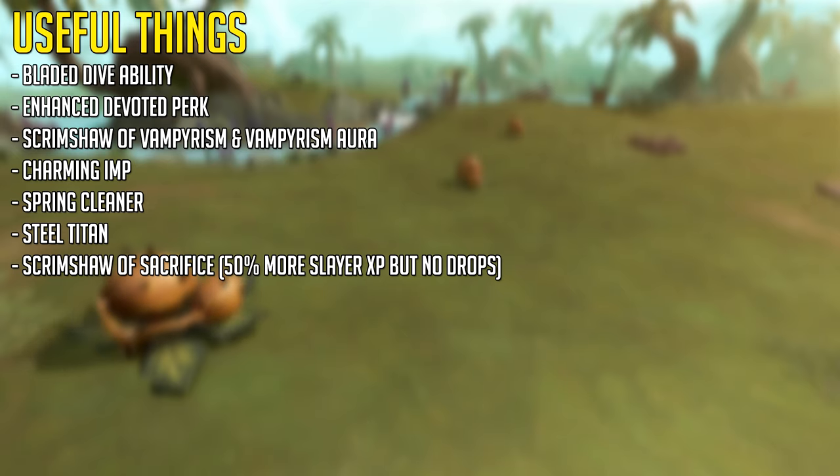The Blighty Dive ability is useful for hopping around from Liverwort to Liverwort. The Enhanced Devoted perk decreases damage. The Scrimshaw of Vampirism and Vampirism Aura are strongly recommended to save food and make these super chill, especially when using melee. A Charming Aim for collecting the charms, a Spring Cleaner for alching the noted salvage or disassembling it depending on the version you have. A Steel Titan for power slaying, and if you don't want any money because the standard drops are pretty bad, a Scrimshaw Sacrifice can be used for 50% more Slayer experience at the expense of all of your drops.